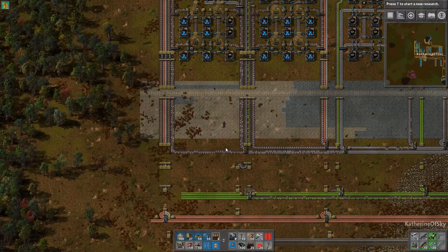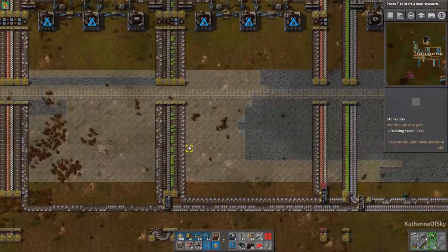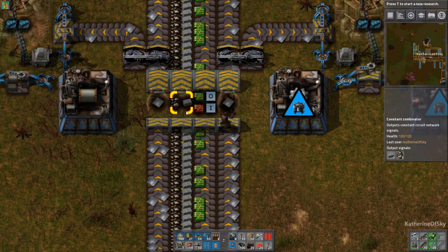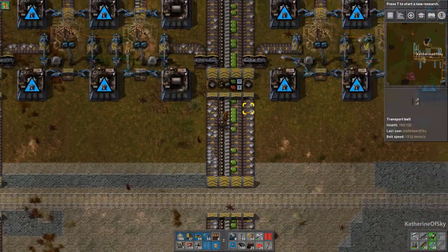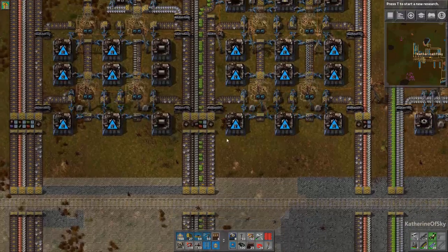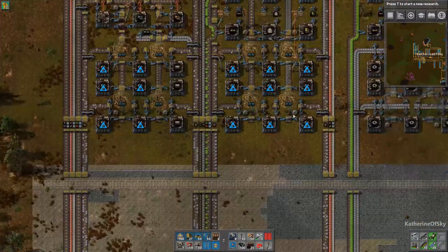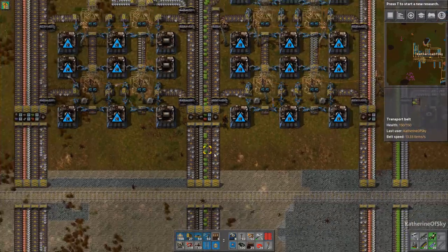Greetings and welcome back to Factorio. I'm Catherine of Skye, and we are back here. I have almost finished connecting up all of the items. One thing I forgot to mention last time: if there is no O or I label, that means it doesn't matter which side of the belt the items are on. When I say O and I, I meant inner — toward the belt array. So the red circuits would go on the right side of the belt in this case.